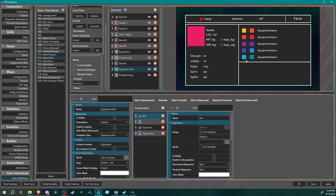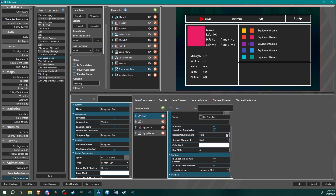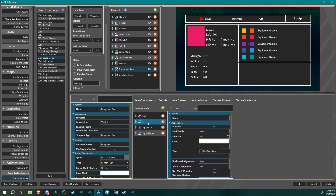For the item components, the top one is called 'slot' — that's the picture on the left showing the weapon slots, like a picture of a sword, helmet, chest piece, arm, or accessory. To set this up use template and type in 'slot icon.' Under image, set it to 'is visible,' stretch the boundaries, and under context select 'is linked to UI context' with template type 'equipment slot.'